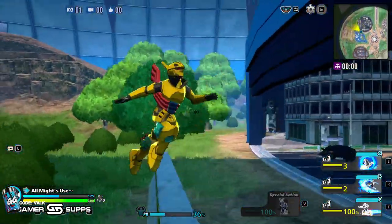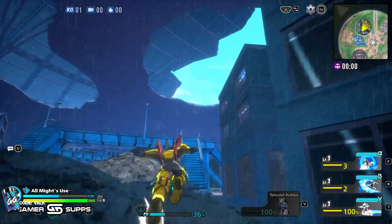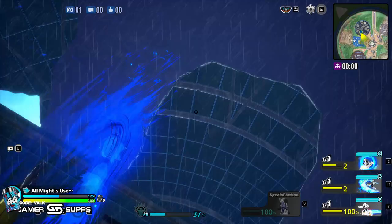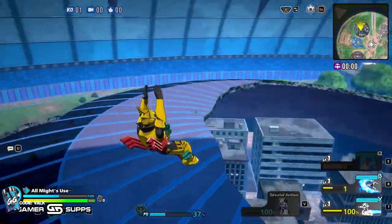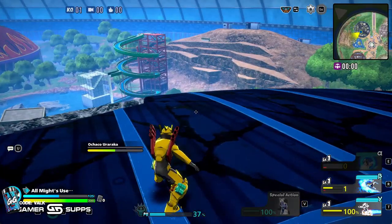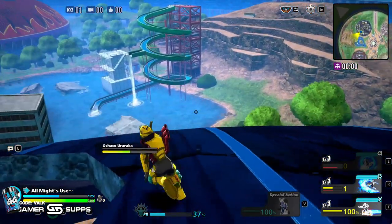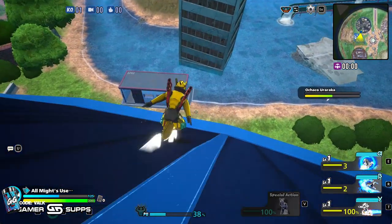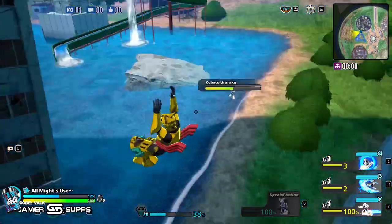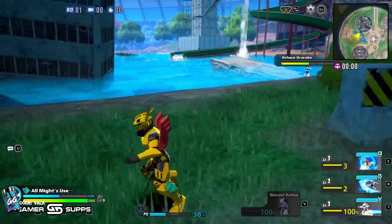I don't know how many people know this, because I never see anybody do it, but Tanya can genuinely fly. If I go to the center of the typhoon here, I can actually get out of it by using his cooldowns, which recharge fairly quickly. So don't be afraid to use them liberally just for movement — you can really fly around with his cooldowns. He is a flight character and he's really good for that.